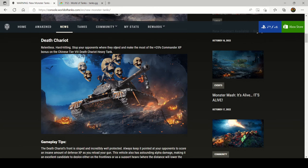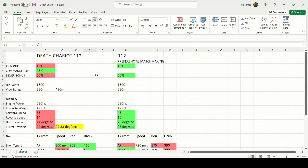I'll try and make it as concise as possible. Here is my Excel spreadsheet comparing the Death Chariot 112 to the actual 112. The first thing to note is the difference in matchmaking: the 112 has preferential matchmaking and only sees up to tier 9, whereas the Death Chariot can see tier 10s. In the spreadsheet, green is the best stat, red is the worst, and yellow highlights updated stats with commander and equipment applied. As a premium tank it earns bonuses — 5% less XP at 10%, but it does have a commander XP bonus of 25%, which the 112 doesn't have.